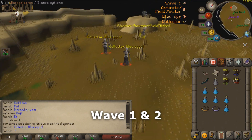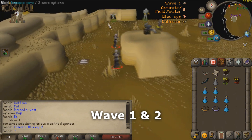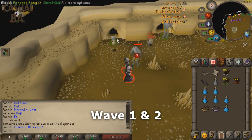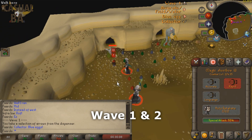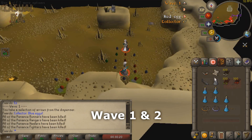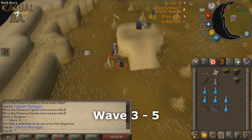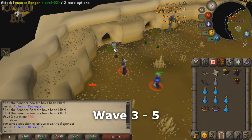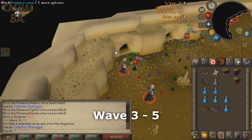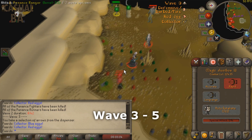For waves 1 and 2, tag the first ranger with the Magic Comp Bow and finish it off with your Magic Short Bow. Kill the second ranger with normal shortbow attacks. For the last two rangers in the wave, use your special attack to make sure the wave ends quickly. In waves 3 through 5, tag the first ranger with your Magic Comp Bow, then finish the rest of the rangers with normal shortbow attacks until the call change. In the second call, there will be two rangers that spawn, which you should finish quickly using your special attacks.